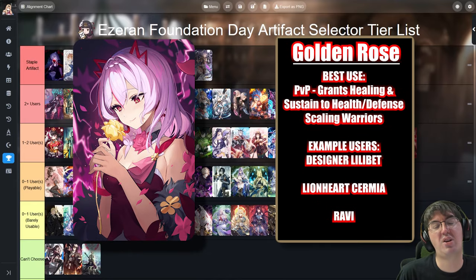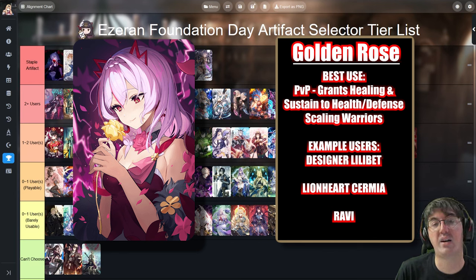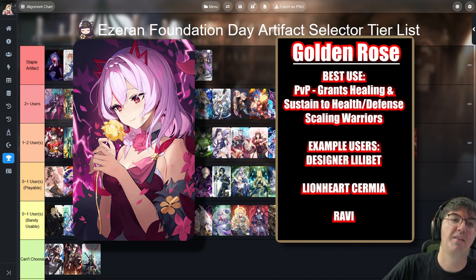Next up is Golden Rose. It goes hand in hand with Sigurd Scythe. Golden Rose gives warriors the ability to heal themselves, providing self-sustain which is important for grinding out specific games and winning certain matchups. It's the artifact for more health-scaling characters like Edward Elric or Robby. Essentially, if your damage scales proportional to your maximum health or max defense percentage, Golden Rose is going to be the better option over Sigurd Scythe.